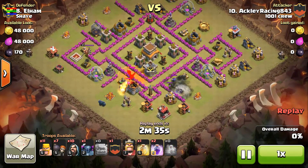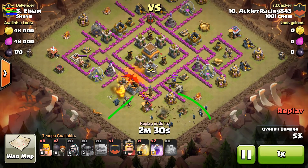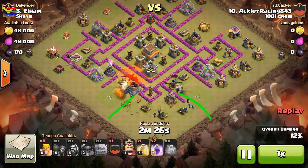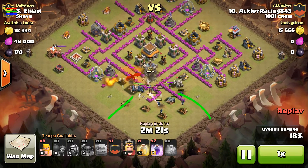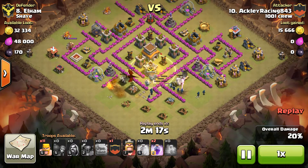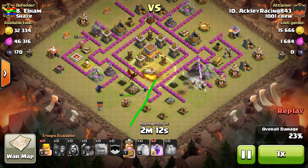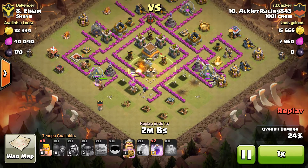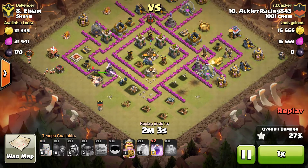Really easy access to the clan castle. He puts his PEKKAs down quickly. With this kind of base it really doesn't matter — the funnel has already been created and the PEKKAs are just going to roam around and take out buildings. One advantage is that the wizards can get in front. His wall breakers went straight in and busted into the core, so he's already in the core. Clan castle dragons give him a little trouble but finally go down.